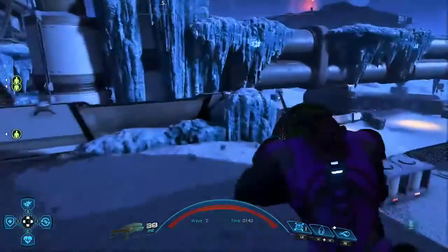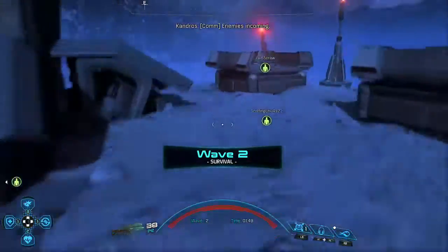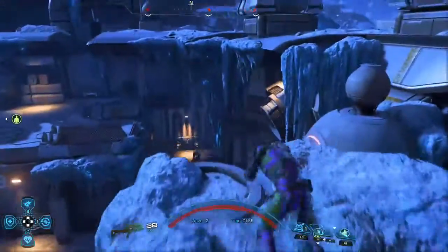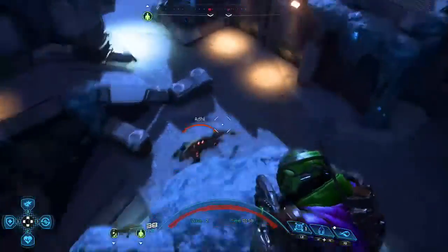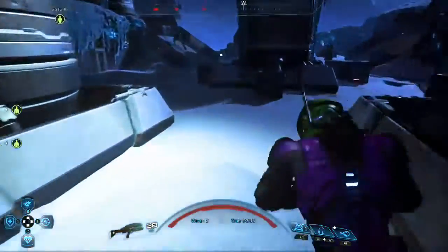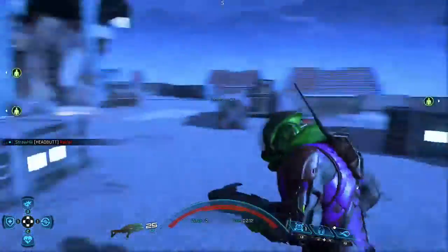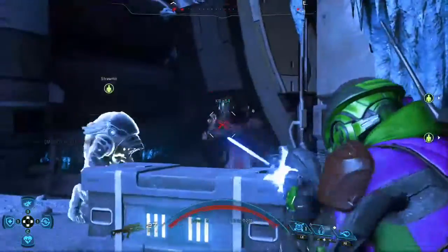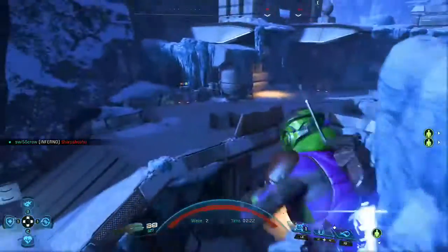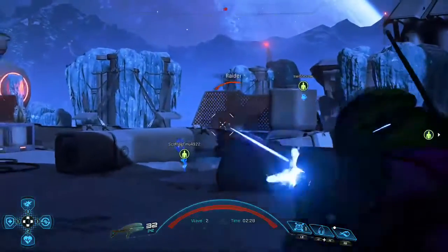Even assault rifles that supposedly specialise in high damage per shot, such as the L89 Halberd — which is like the pro upgraded version of the Matok — or the Sandstorm, which is supposed to be long range and high damage, even those don't do a lot of damage. The Sandstorm's got about 163 damage, whereas some of the sniper rifles have like 1,500 damage. It's like a tenth of the damage of some of the best sniper rifles, and this is supposed to be high damage per shot — it's pretty damn shabby.